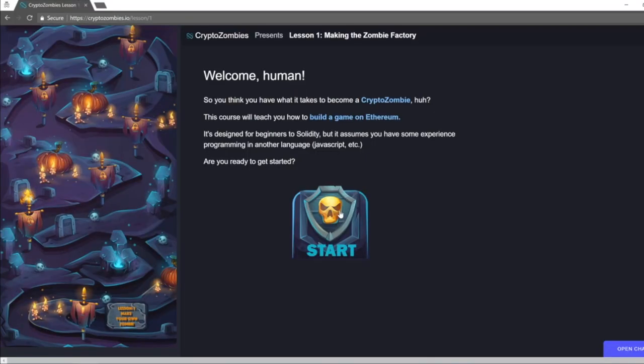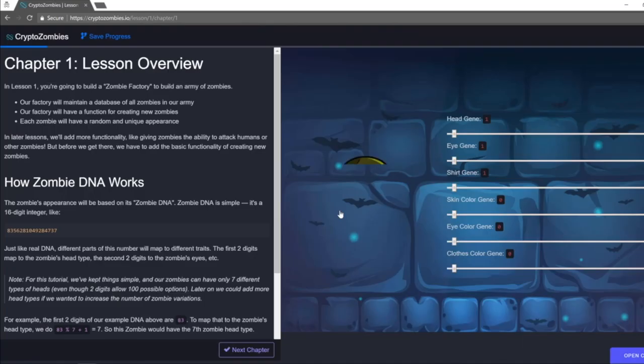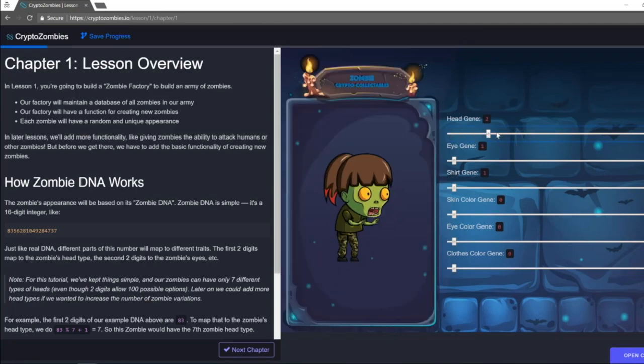Crypto Zombies is a game about building a game — meta, I know. But it's a great way to approach learning coding, which gets complicated and can be intimidating to most people. The first lesson teaches you the basics of Solidity by having you create code that generates a unique Crypto Zombie based on what you name it.